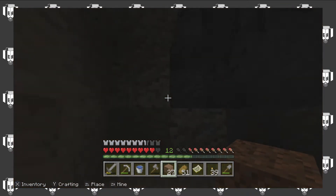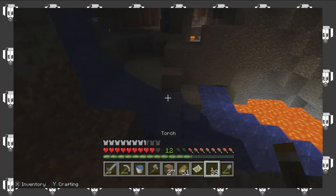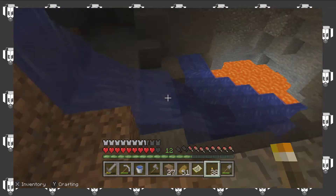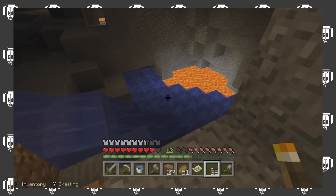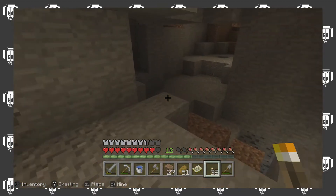You know what? I don't need that iron or coal. We're just going to move on. We're not going to worry about getting it because trying to get it with the lava there might be a little hard, might be slightly difficult. So we've got lava down there, which is not what we're looking for.